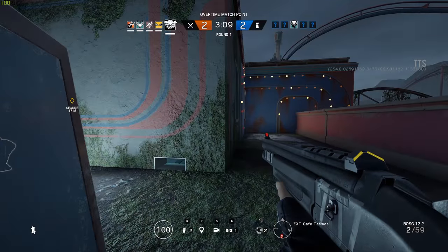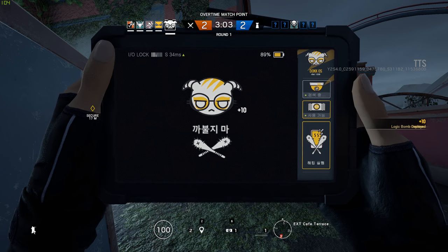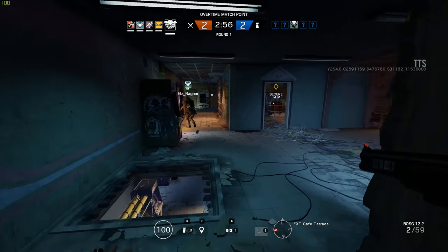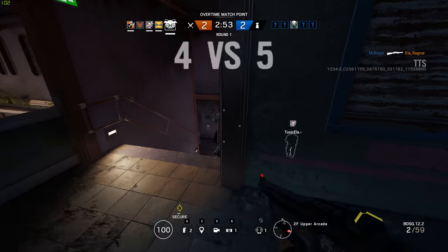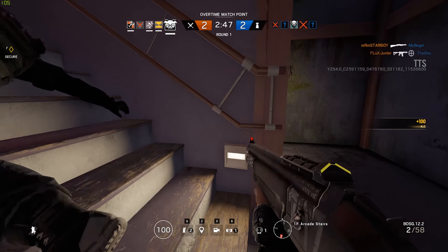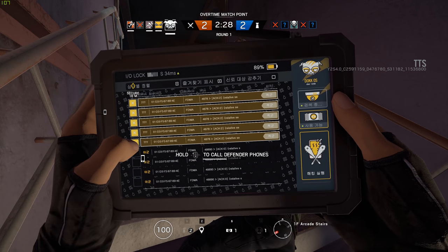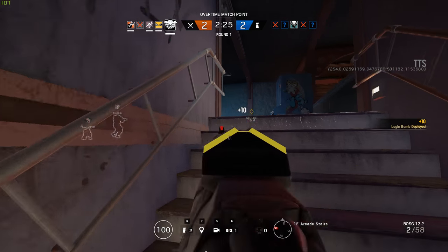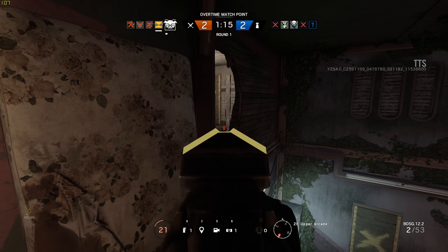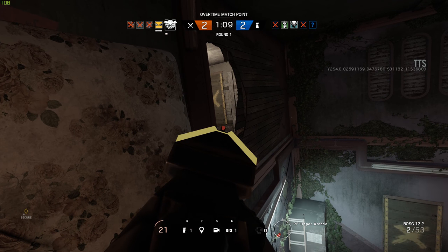Rainbow Six Siege's next DLC, Operation White Noise, has been available to play in the early test servers. You can check out the new operators with some new weapons. Dokkaebi is probably my favorite new operator — she has the ability to hack enemy player cell phones, and if another player dies she can hack their cell phone to gain access to the enemy team's camera. We also have the defensive operator Vigil, who can activate an ability to become invisible on cameras and drones, and the offensive operator Zofia, who comes with a cool double-barreled grenade launcher.